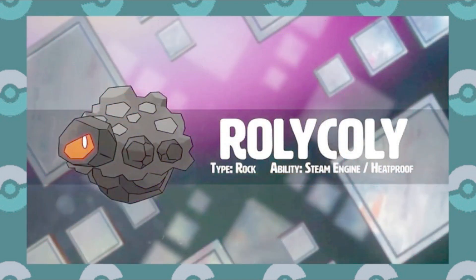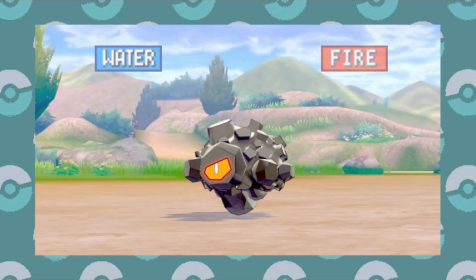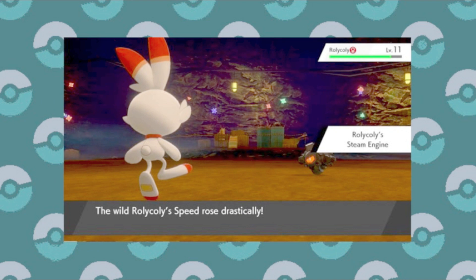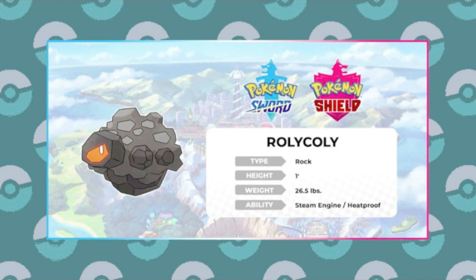Roly-Coly was shown in the trailers before Sword and Shield came out, listed as having the Steam Engine ability. This is another new ability that I greatly appreciate, because if Roly-Coly is hit with a Water or Fire type attack, its speed will drastically increase. This is okay on the Fire side, since Rock resists Fire anyway, but taking resisted hits only to get faster and faster is not a bad deal. And it's sweetened even more if you can survive a super effective hit, only to outspeed them the next turn and knock them out. Plus, the name is vague enough that it could go around to other Pokemon that aren't even necessarily the same type.